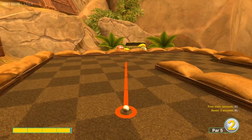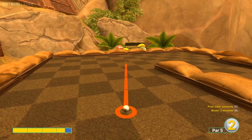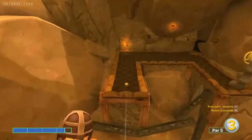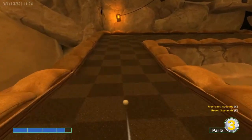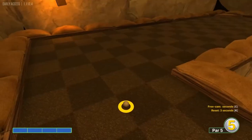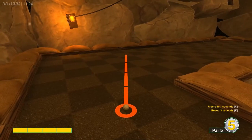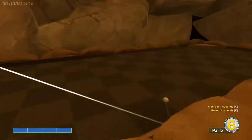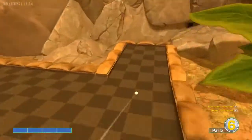Number fourteen: aim at the corner of this dark square at three and a half power and that'll shoot you off for a hole in one. For your second shot, go right at the corner of this light square at full power and that'll blast you off for a two.